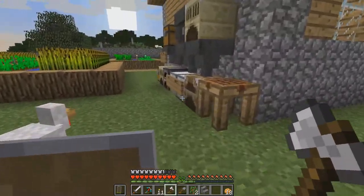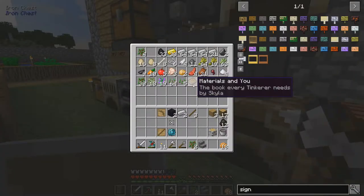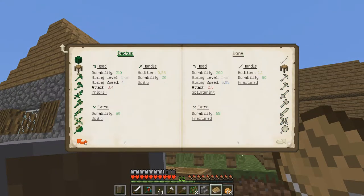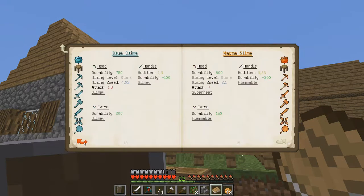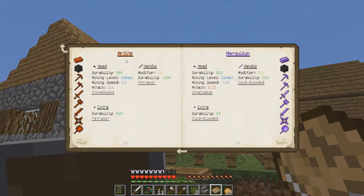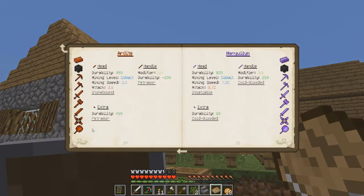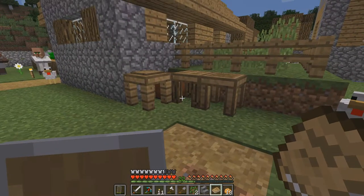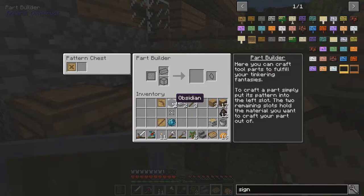And to do that - if you take a look in the book and just scroll through all these - there's actually nothing. Unless I missed anything, obsidian is the only material that I can use to break cobalt. And manyullyn requires cobalt, and ardite is the same thing. So basically we need an obsidian pickaxe that I will use only for that.